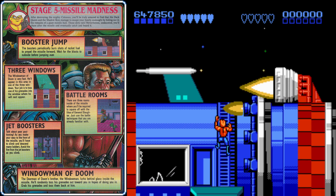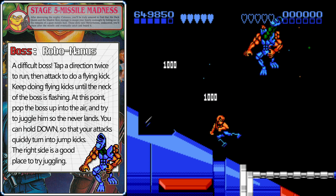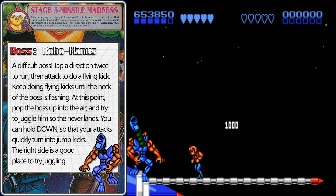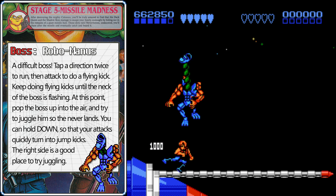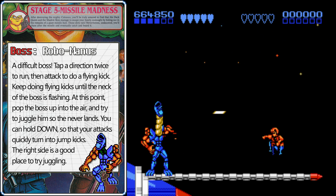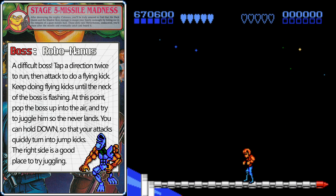Once they're all defeated, the door will open — but don't move too quickly, you don't want to get hit by those flame thrusters. Wait until the first one goes and then make your way up to the right where we'll face the boss: Robo Manus. Use flying kicks against this boss, but execute them as quickly as possible. When his neck is rapidly flashing, try to pop him up in the air and juggle him. The easiest way is to get him on the right side, pop him up with Billy Lee in the middle of the screen, and if you're holding down, you'll do automatic jump kicks — just hold down and keep attacking, and he'll stay in the air and take multiple hits.